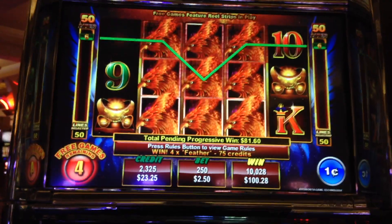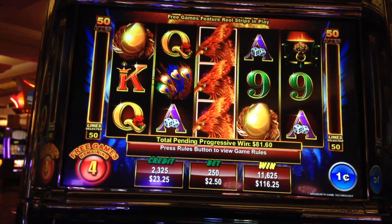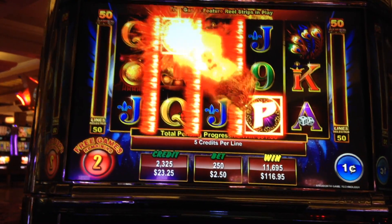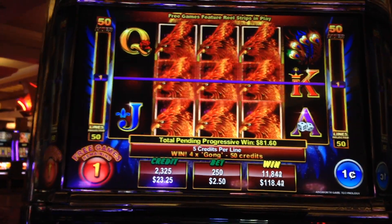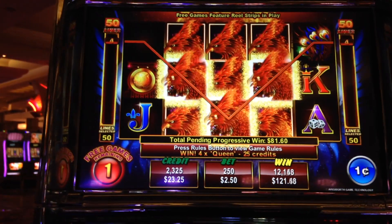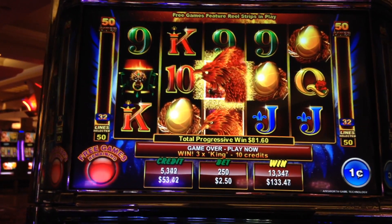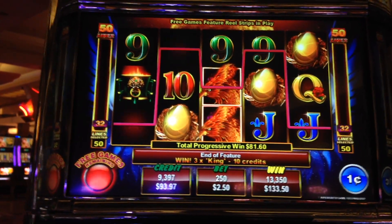So my total pending progressive is $81.60. You can also get paid on the pay lines here on the screen. Three more spins. Nice. No puzzle for kind. And the last spin. Okay, that was pretty nice. So it's $130, $350 plus $80, $160. A little over $200 on a $250 bet.